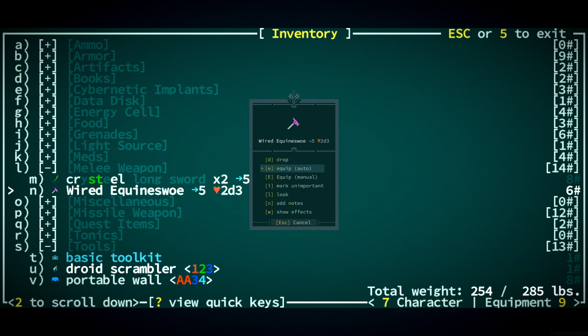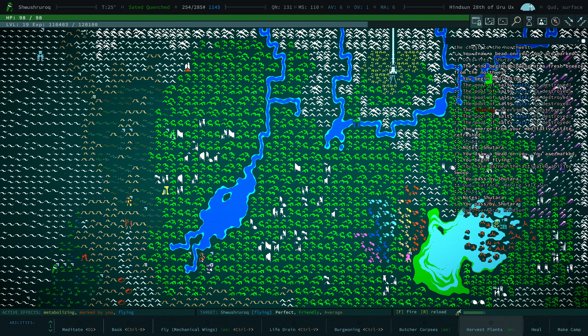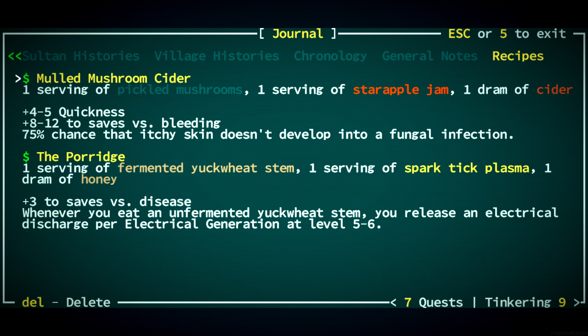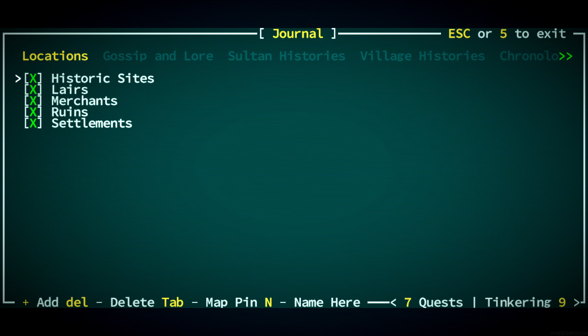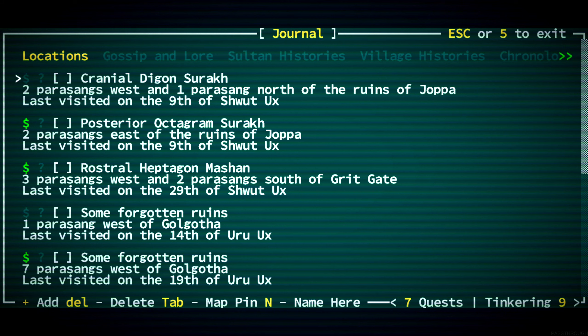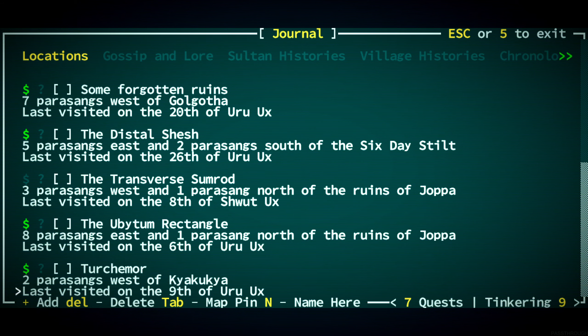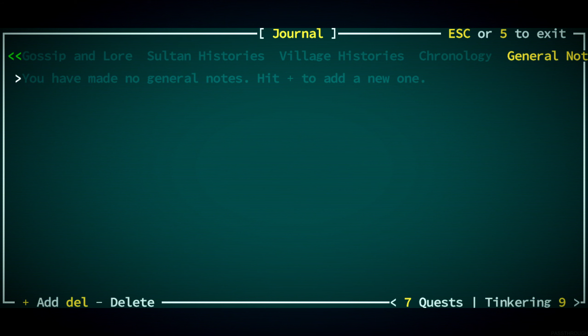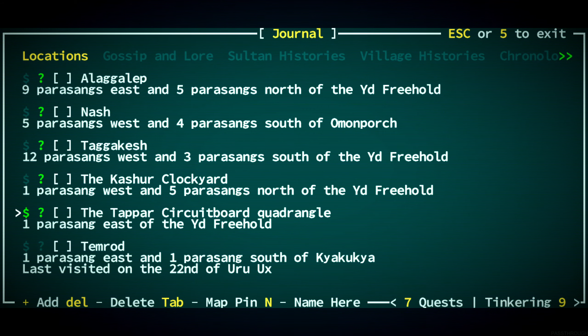I'll carry it — it's worth a ton too, that's the other thing. If I look on the world map and look at our quests, or a journal and go to historic sites... which is the one we just found out about? The Tapper Circuit Board Quadrangle, piercing east of the Eid Freehold — where is that map pin? It's far away, over to the right very far.